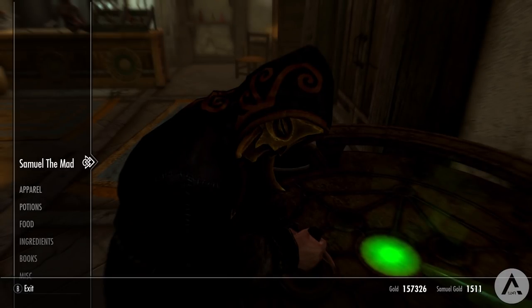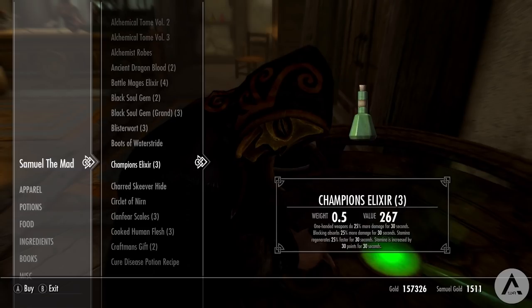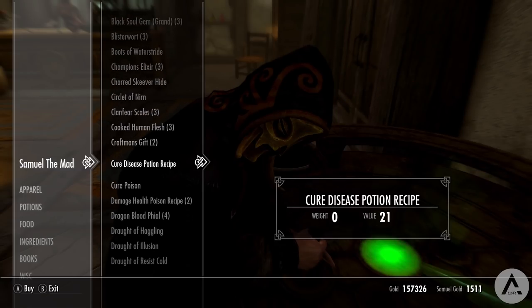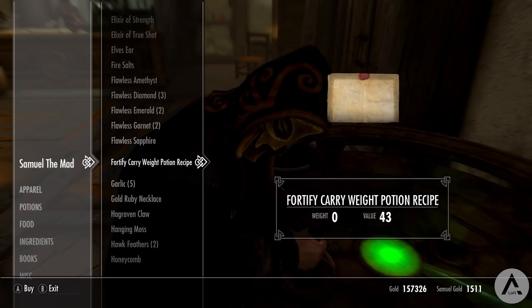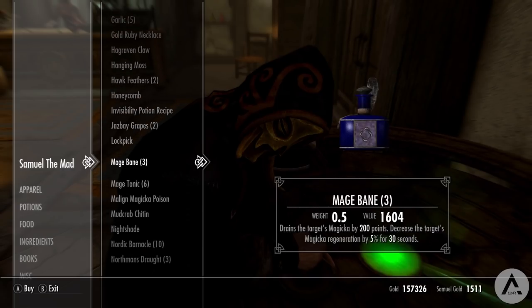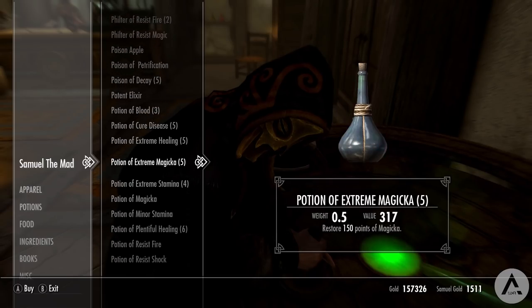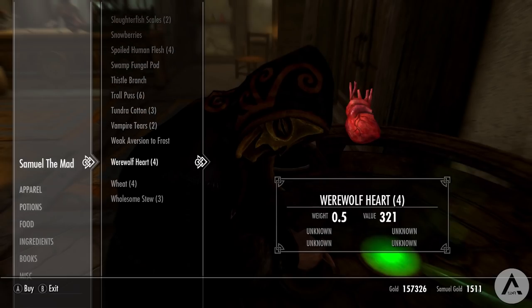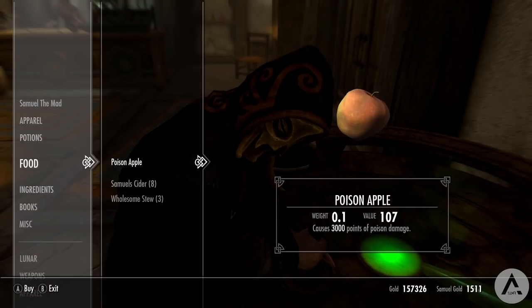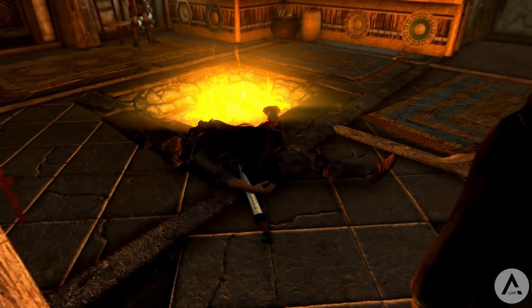The next mod is Samuel the Mad Merchant, which adds a new merchant to the game. Samuel can be found in Arcadia's Cauldron in Whiterun and sells alchemy-related goods — for example, Boots of Water Walking, a Circle of Nirn that makes created potions 40% more powerful, and unique potions like the Champion's Elixir: one-handed weapons do 25% more damage for 30 seconds, blocking absorbs 25% more damage for 30 seconds, stamina regenerates 25% faster for 30 seconds, and stamina is increased by 30 for 30 seconds. He also sells poison apples that cause 3,000 points of health damage, which you can give to enemies to kill them sneakily.